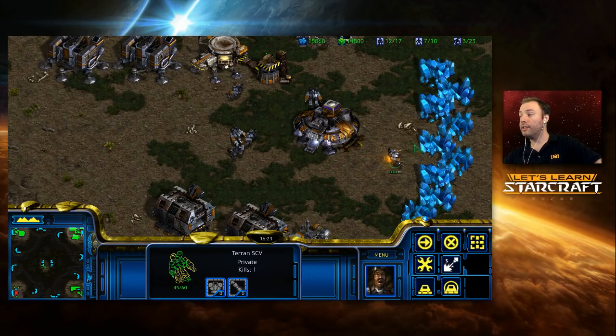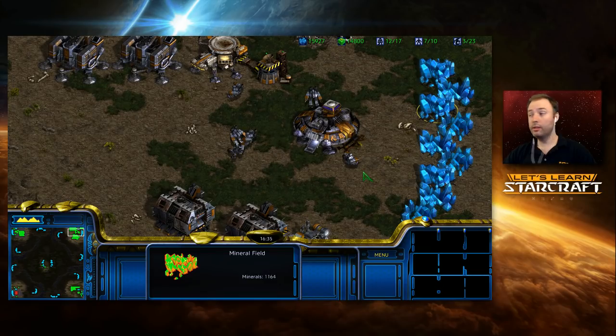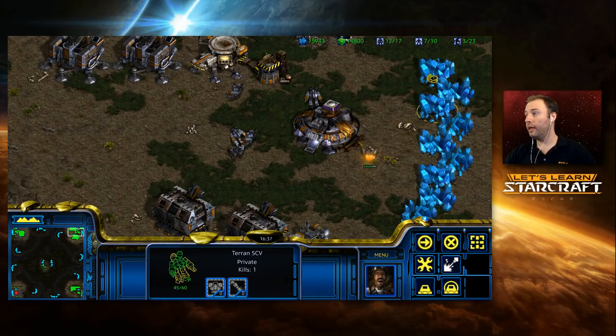Once the SCV begins mining, it's not as useful to keep clicking and doing that sort of micro throughout. But this is one of the things you'll see a lot of people do — if I want to mine this mineral field, you'll often see me click the far one, click this top one, and then click that bottom one in order to avoid this acceleration problem.